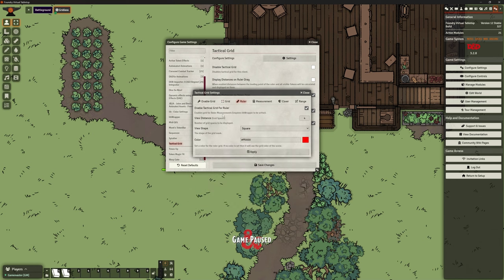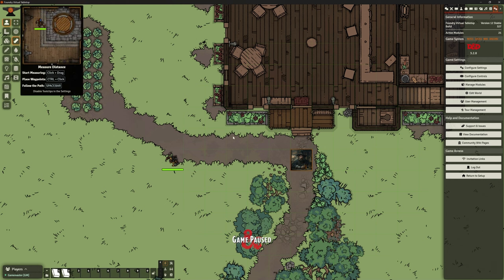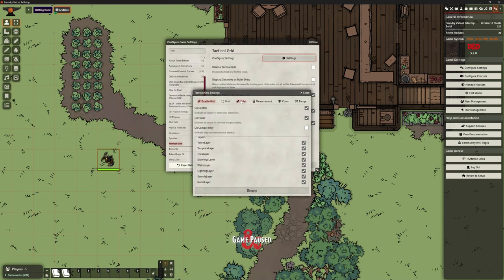We've also got some options for the ruler — you can enable the tactical grid for the ruler as well, with view distance, shapes, and colours. If I unselect Soryman and go to the ruler, you can see the grid comes up when using the ruler. I don't think any of my players have ever actually got the ruler out, but it's useful to know it's there. If I click on Soryman, I can see my distance to various tokens anyway, so I don't really need the ruler.